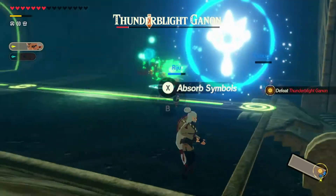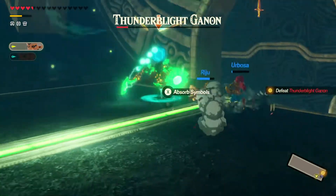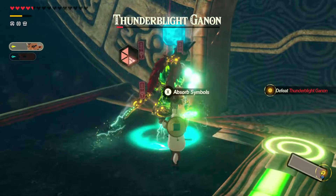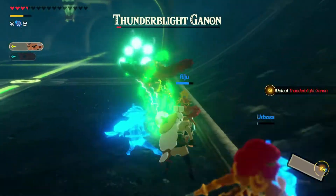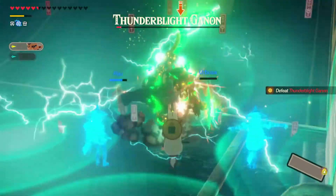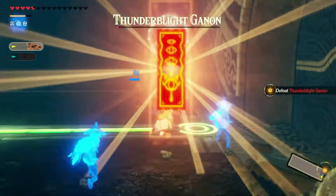We did not get the flurry rush. Camera is going all over the place — hold on. We have to use Magnesis. Let's target directly at the front of Black Ganon and absorb the symbol. We're going to keep taking down the weak spot. That focus affected Thunderblight Ganon. Are you kidding me right now? Come on, just a little bit more — we almost have you.